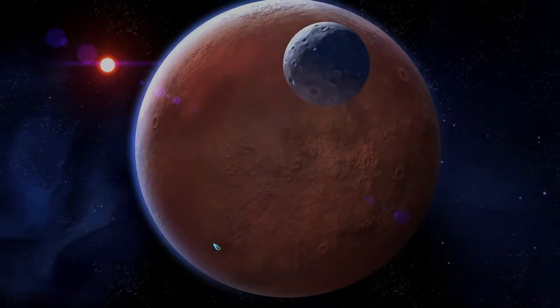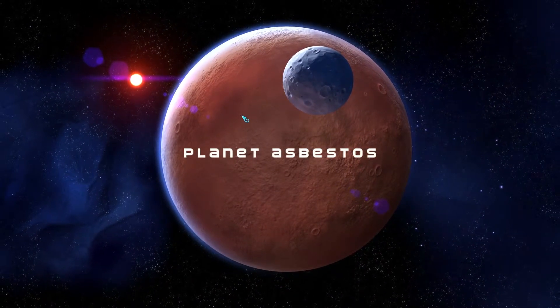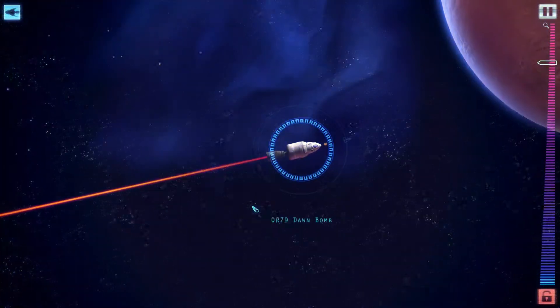Everything is kind of procedurally generated — names and that kind of thing. I'm not sure if the missions are procedural or not, but it looks quite nice. It's sort of top-down, as you'll see in a second. You start off with this tiny little laser ship — Dawn Bomb.